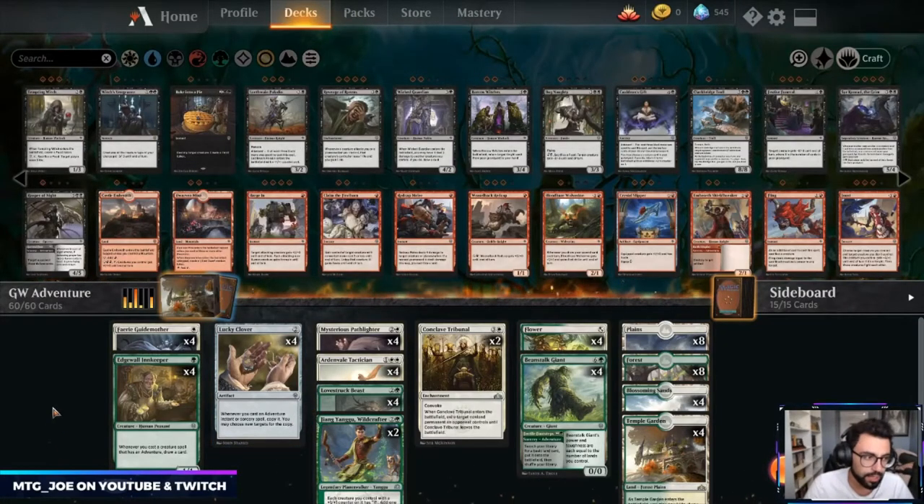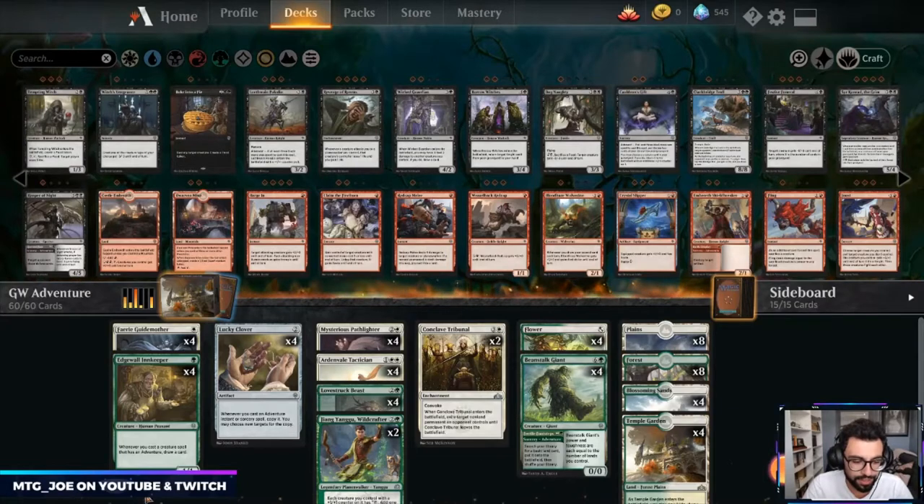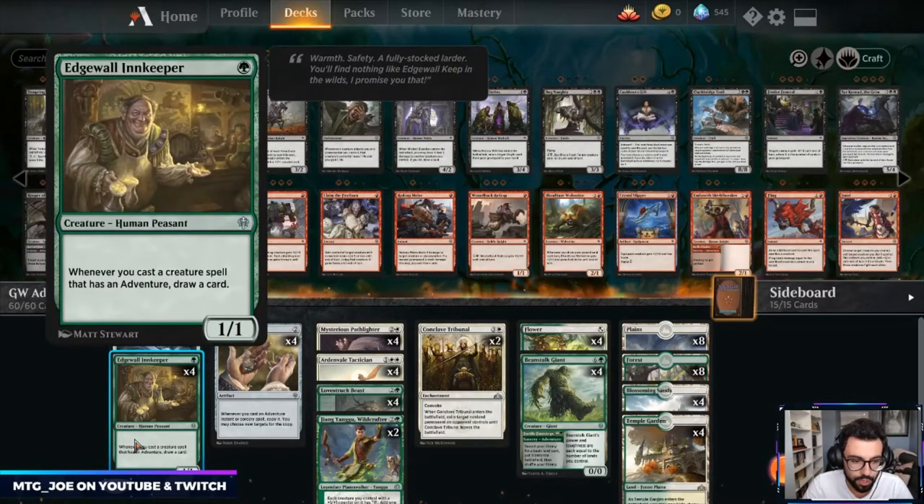The idea of the deck is you're playing cards with the adventure mechanic. In the example of Lovestruck Beast, for how adventure works: you can cast the sorcery component — Heart's Desire in this case. Anytime you cast a sorcery, if it resolves, the card goes into exile and you can cast the creature component as basically free card advantage. So it's almost like two spells in one. Lovestruck Beast — the first half you cast for one mana, you create a 1/1 white human, and then for three mana you get a 5/5 that can't attack unless you control a 1/1. The two cards we're trying to take advantage of by playing all these adventure cards are Edgewall Innkeeper —